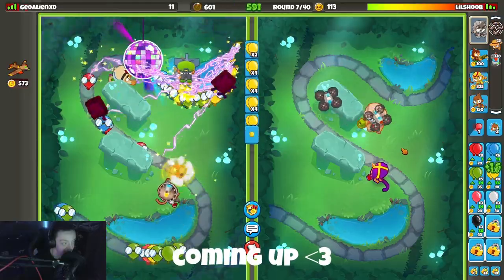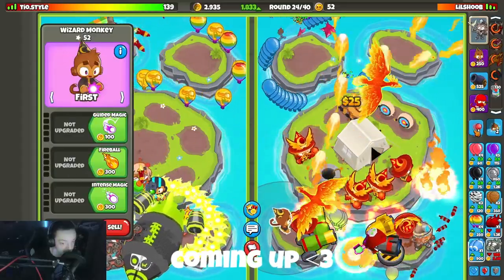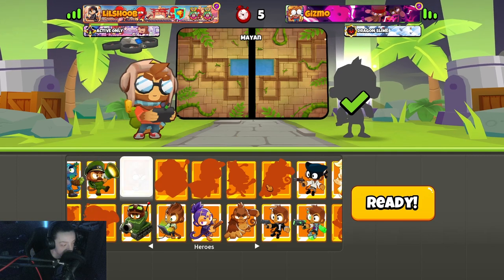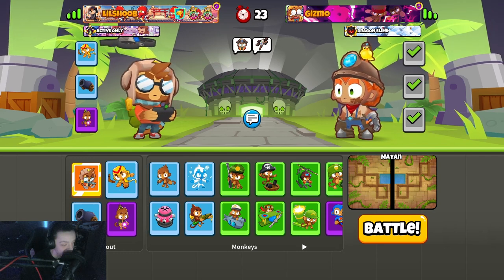There we go, 19 health. Maybe I'm gonna energy — I think it might be enough. Yeah, I think I just won. We got Gizmo on my end. We're probably gonna bring ET here. That was stupid, should have brought Bonnie, definitely should have brought Bonnie. I forgot Bonnie was a thing.